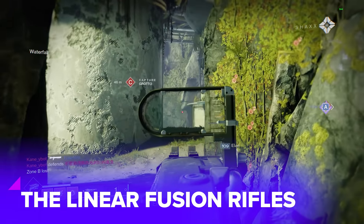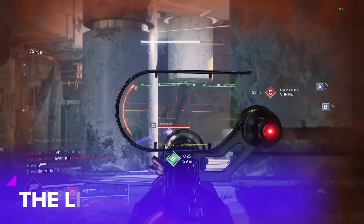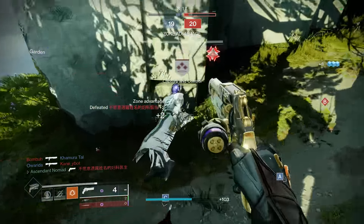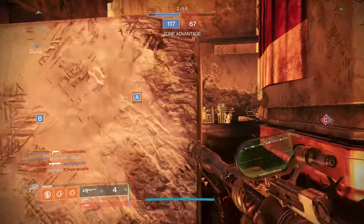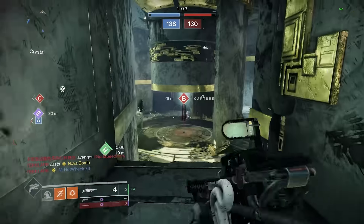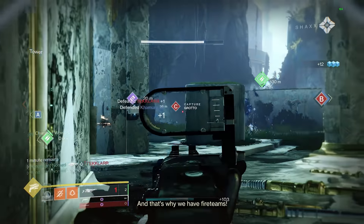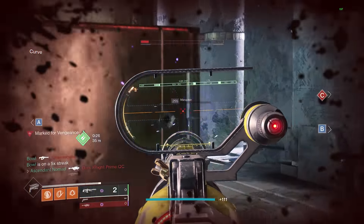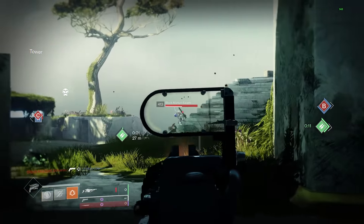Of course, you can't really talk about elite weapon number eight, Arbalest, without also talking about elite weapon number nine, Lorentz Driver. As far as exotic functionality goes, I'd give the Lorentz more kudos than the Arbalest, but the reason both are here is because they are both linear fusion rifles in a non-power weapon slot. For both, aiming towards the head turns into more of an aim towards their general vicinity. With a half second charge time and enough range for most maps, you can dome someone before they even know what happened. Their placement in elite has more to do with the fact that they have overtuned aim assistance than anything to do with the weapon's exotic functionality, but you cannot deny how strong they are right now. Use them like a sniper and you'll have a field day.